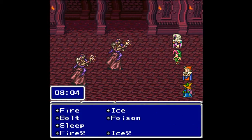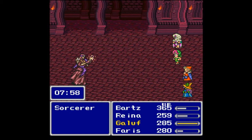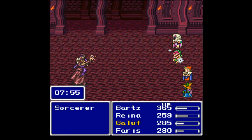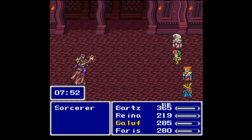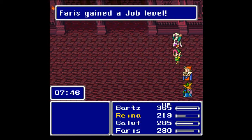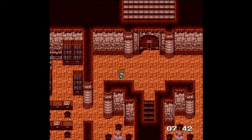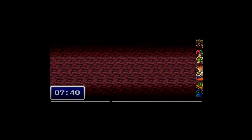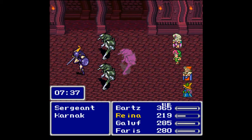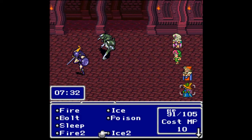I want to go for level 2 magic here and hopefully finish off the Sorcerers fairly quickly. Damn it, Galuf — this is not the time to be missing. Nobody is allowed to miss around here. That's enough to take out the Sorcerer — give me all that stuff. We probably should change job classes but we're not doing that yet. Give me the Ribbon — I don't have time to equip it. We are pretty pressed for time.